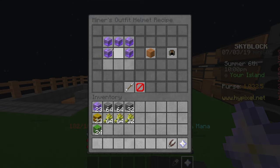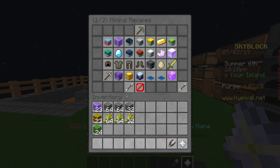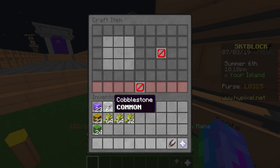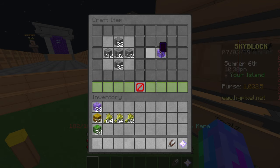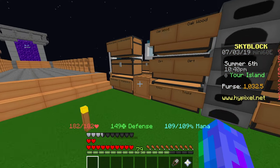So this is for a helmet, and you can see it's the same for a chest plate, and the leggings, and so on. To create one piece of enchanted cobblestone, you need two and a half stacks, and you want to put it in a diamond shape — so 32, 32, 32, and 32, like this, in a diamond shape — and it'll give you one piece of enchanted cobblestone. That makes one, and you need 24, so that's what it takes to make the miner's outfit.